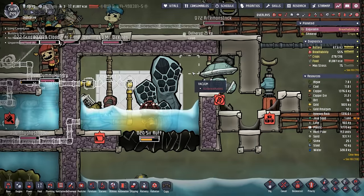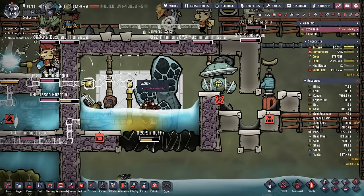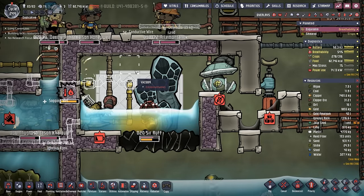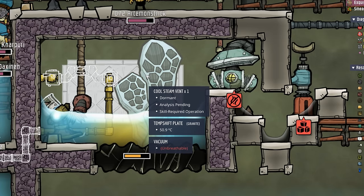Right now we have a perfect vacuum, but I'm not ready to deconstruct this gas pump. While the dupes are not breathing, they normally don't exhale carbon dioxide. Just in case they come in here exhaling, we're not going to worry about it quite yet.